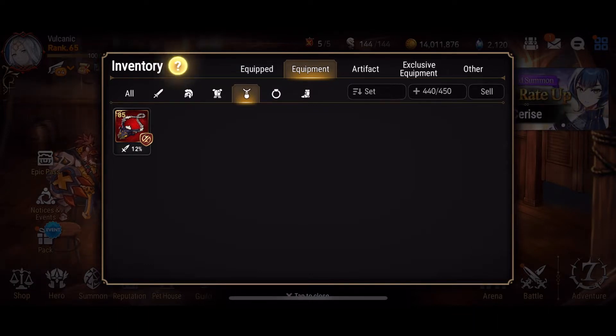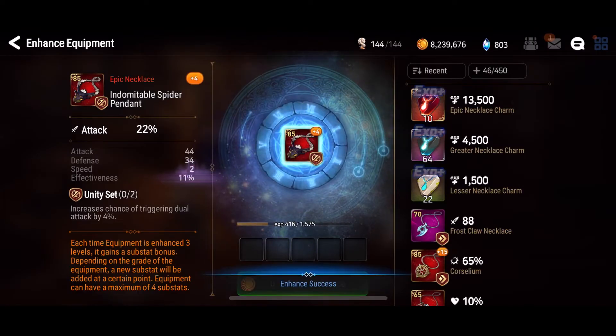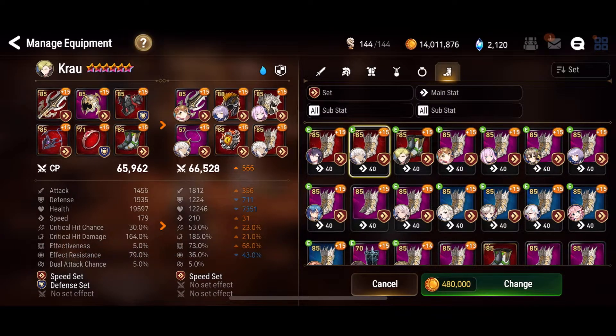If you don't know what a speed roller is, a good sign that you may be one of these people is if you look at a necklace and go 'but hey, it could roll speed, right?' Another good sign is if you take a screenshot and send it to one of your friends saying 'hey, how do you like my new Karin build?' And when they question why it has 12k HP you go 'no no no no, you see it's a turbo Karin.'